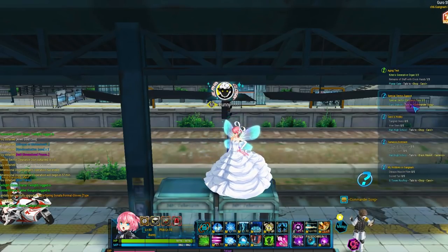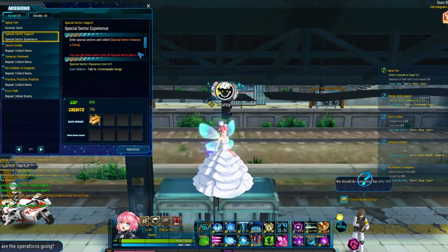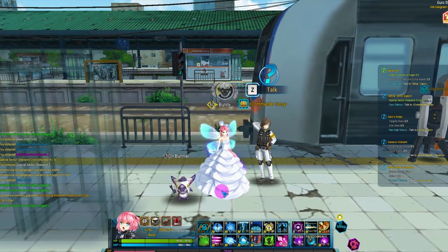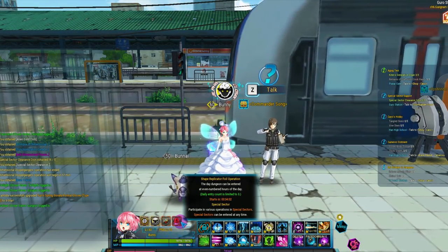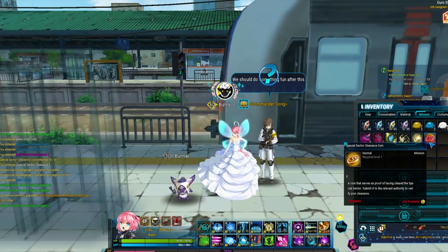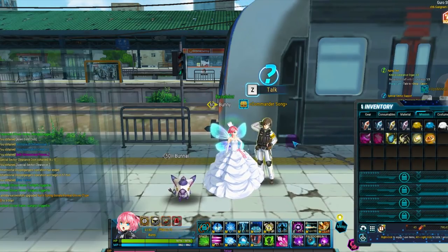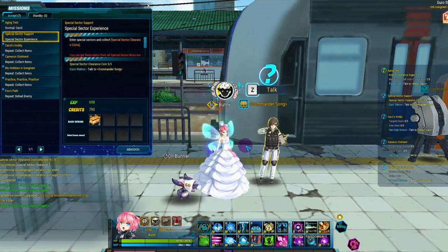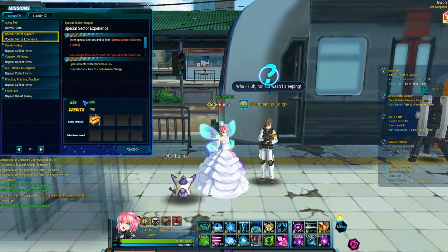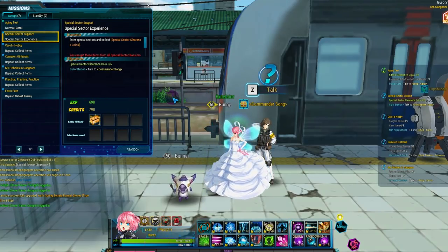Lastly for special ops, there's the special sector support repeatable quest. You go to your station and talk to the bank lady Commander Saw to get the quest. Once you have the quest, the middle three dungeons will start dropping special sector clearance coins. Once you have enough, you can turn the quest in and get gold boxes that give a ton of gold. This quest also gives a little bit of EXP. Definitely do them daily to the best you can.